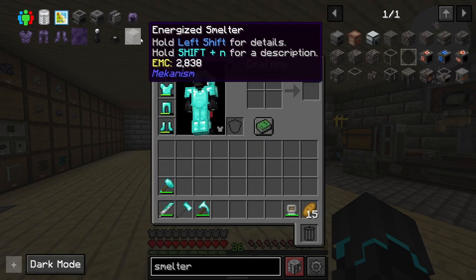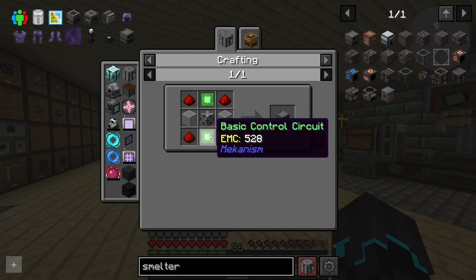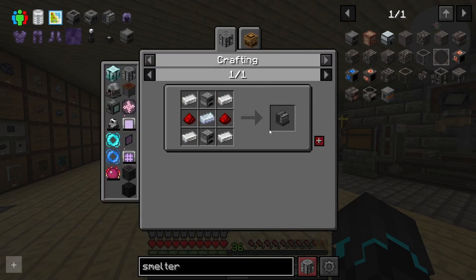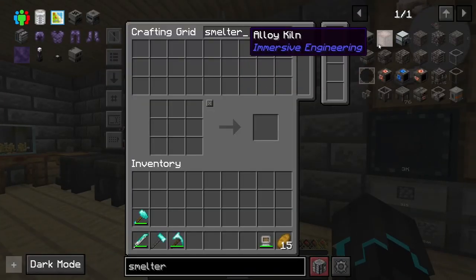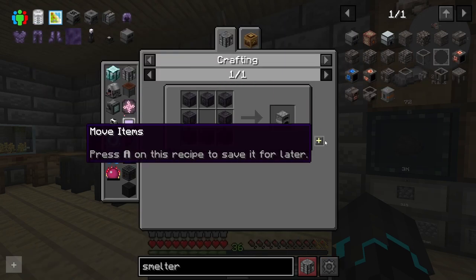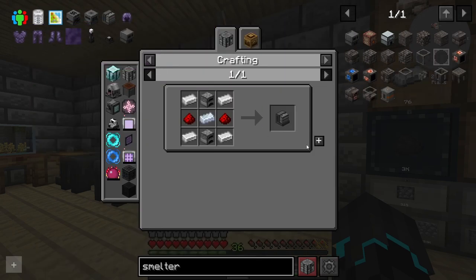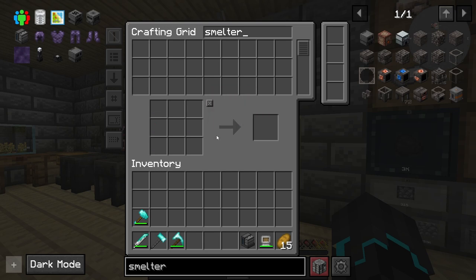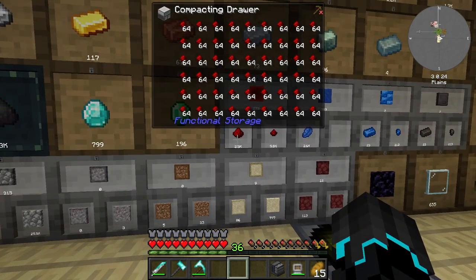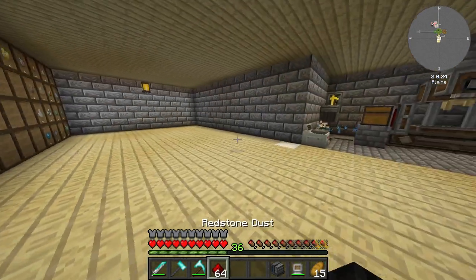The very first thing we need to make these machines is a metallurgic infuser. The recipe is not that complicated — just need two furnaces, that's the only complicated part. There we go, we'll get one of those. I think we'll need more further down the road. I also need to grab a stack of redstone.